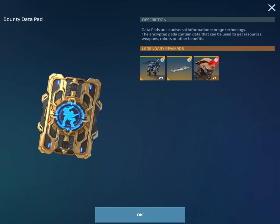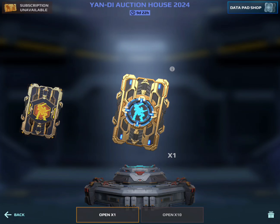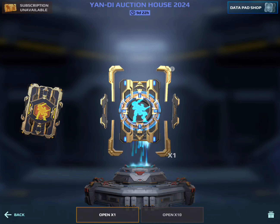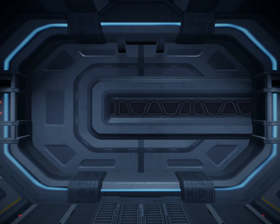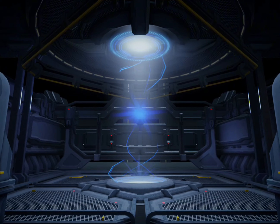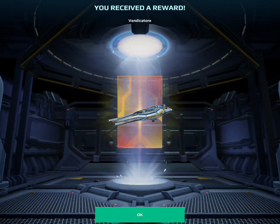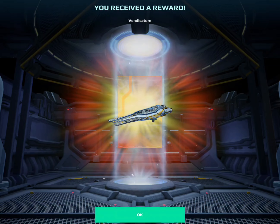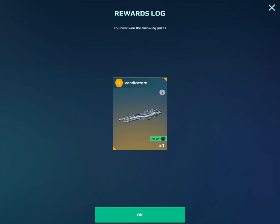We'll go ahead and open this one too. Imagine we win the Bursar Glitter — that'd be quite funny. Who knows what we will win, let's go. Oh, Vendicator. I have so many of those. That's fine, I don't really care. I didn't need anything from that — Vendicator.